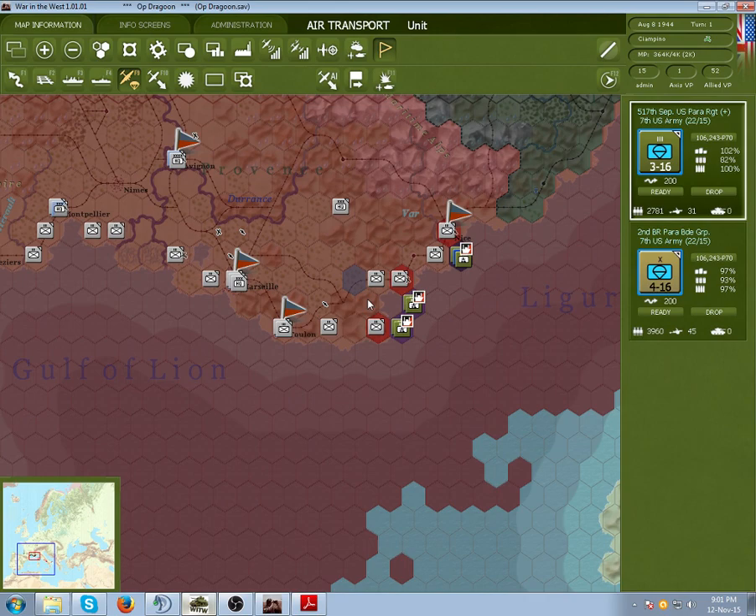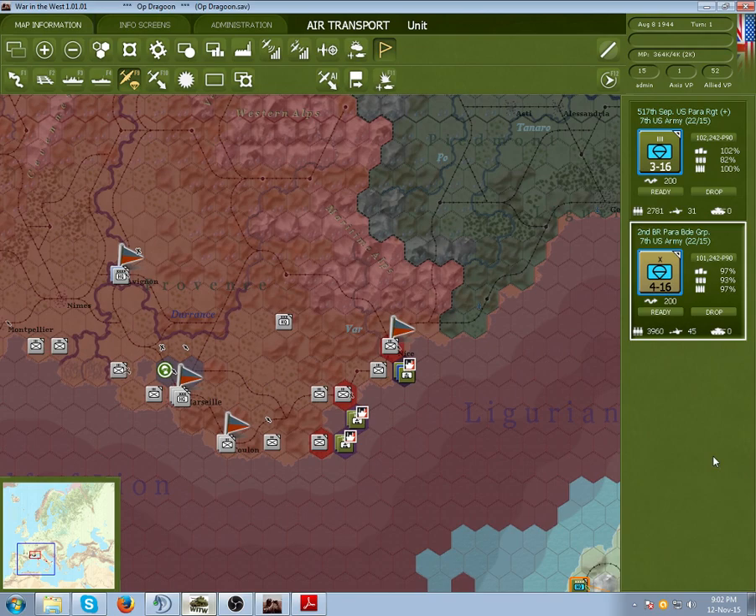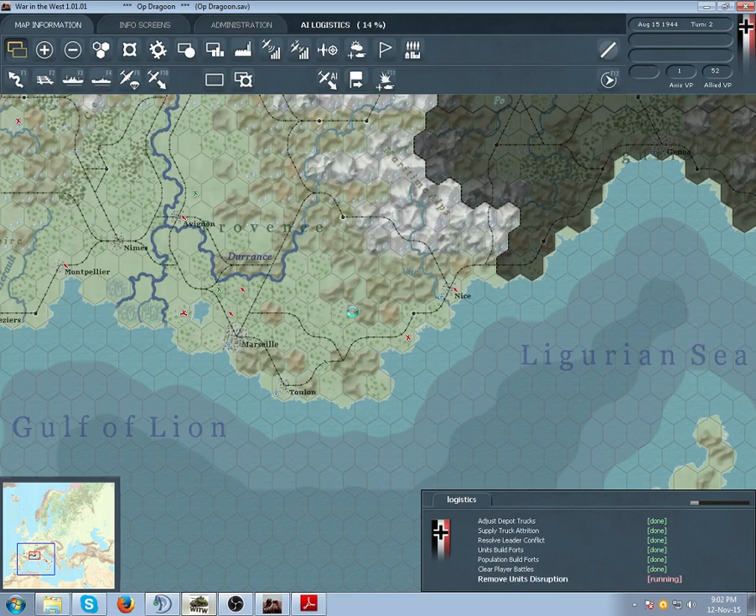Keep a note: it has to be within eight hexes. Let's count — one, two, three, four, five, six, seven. Put them up here. A good idea is to cut off supply to Marseille as soon as possible. It's a very hard city to take — I could only manage to get it on the very last turn, and that was with a full stack of forces. Let's end the turn.